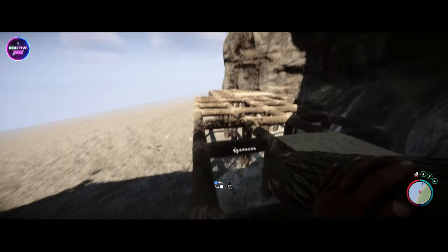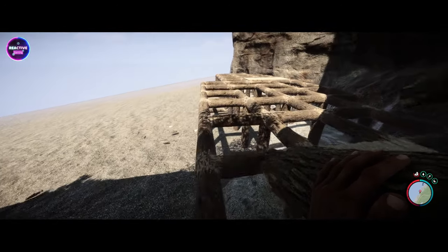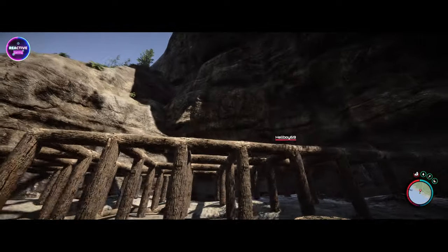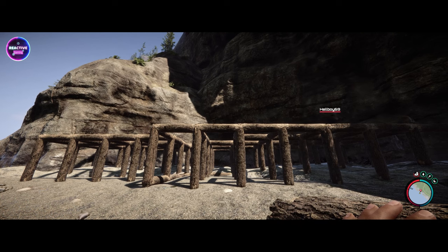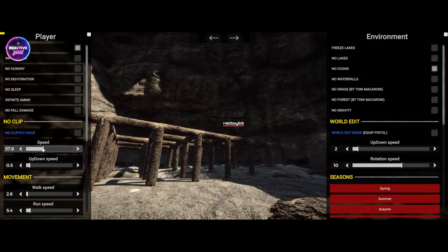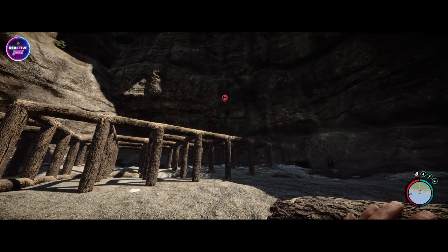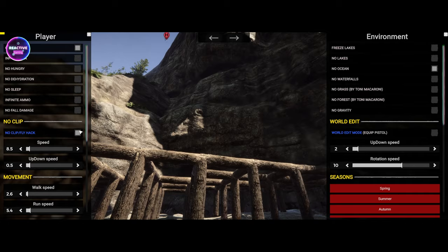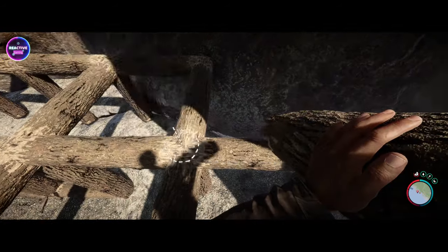So we're still underneath the cliff face, just FYI. The overhang — yeah. We might not need all the scaffolding. What we could do, actually James, is quickly go up the face of it and then we can sort of judge it from there, I think. Let's just build this back bit up, okay?